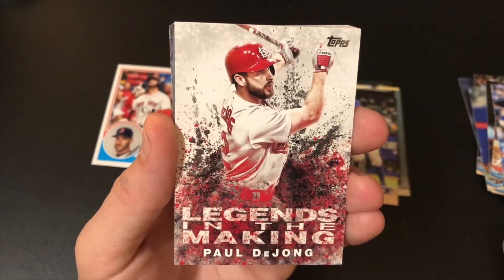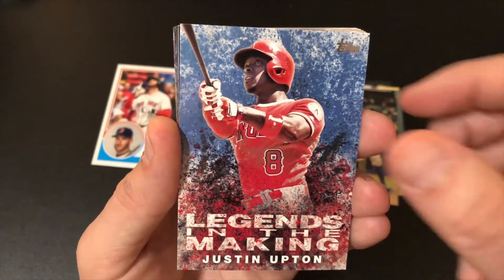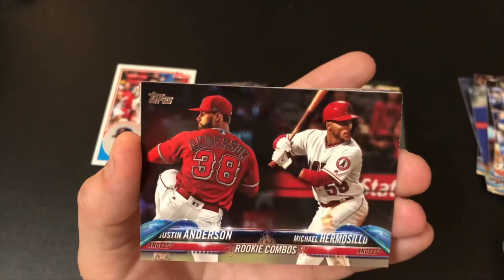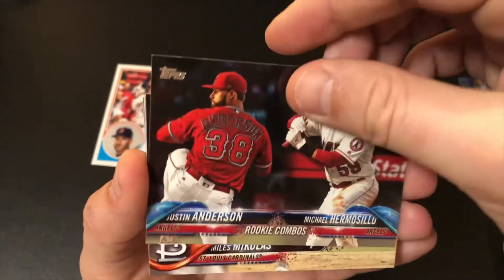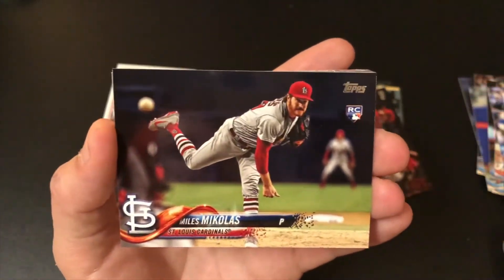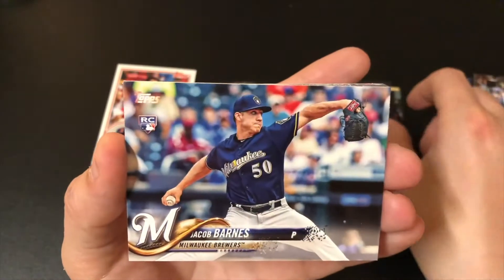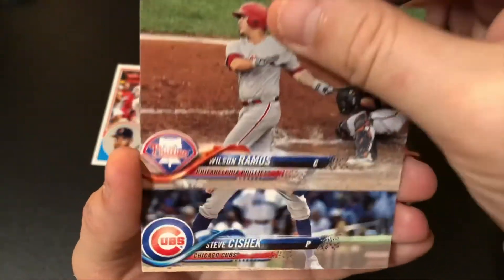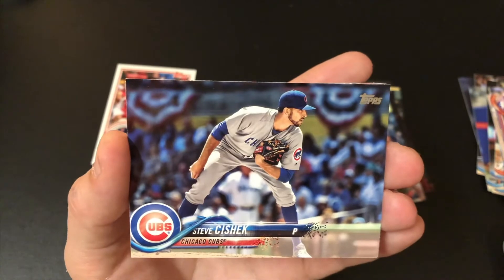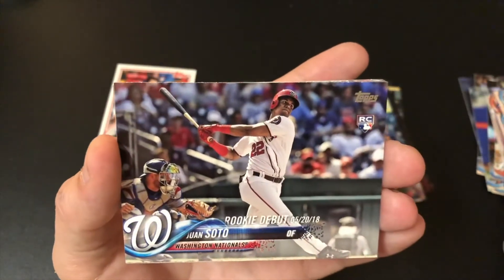Legends in the Making — Paul Dijon. Legends in the Making — Justin Upton. We have a Rookie Combos card. Michaelis rookie. Jacob Barnes. Wilson Ramos. Steve Chishik. Ryan Madison. Rookie debut.